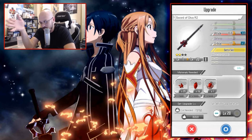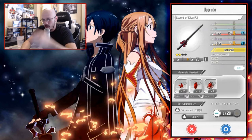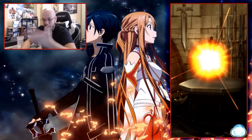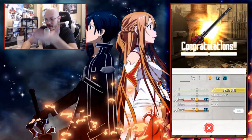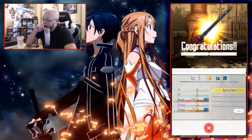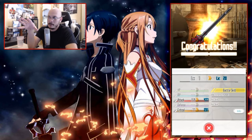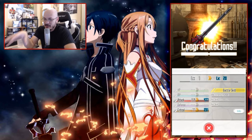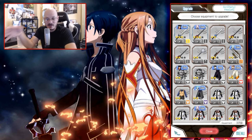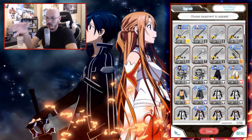It goes up to 5 star items because there are a couple of 5 star items already. We'll go ahead and upgrade this to level 20. The stats improve immensely — attack goes from 159 to 477 and critical rate jumps up as well. The reason I upgraded this item is that it's a farmable sword. It's a pretty good farmable sword — it gives all sword-wielding unit characters a buff. Other characters can use this sword as well, which makes it a pretty decent farmable weapon.